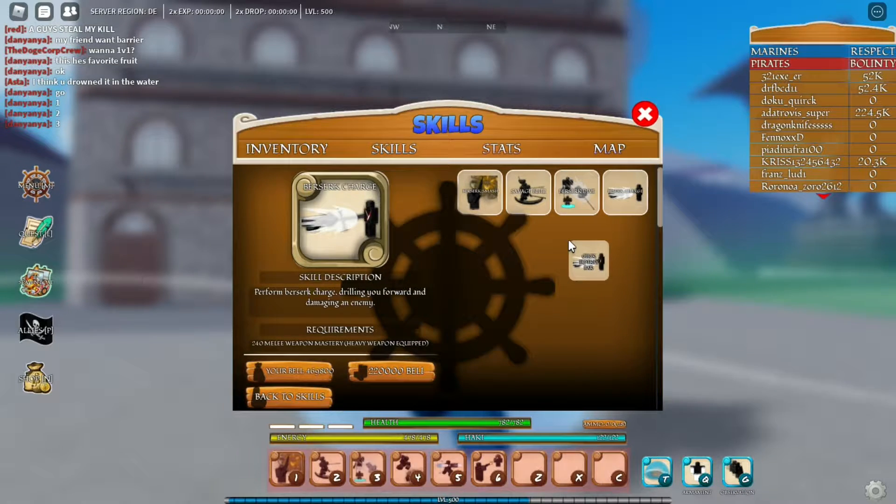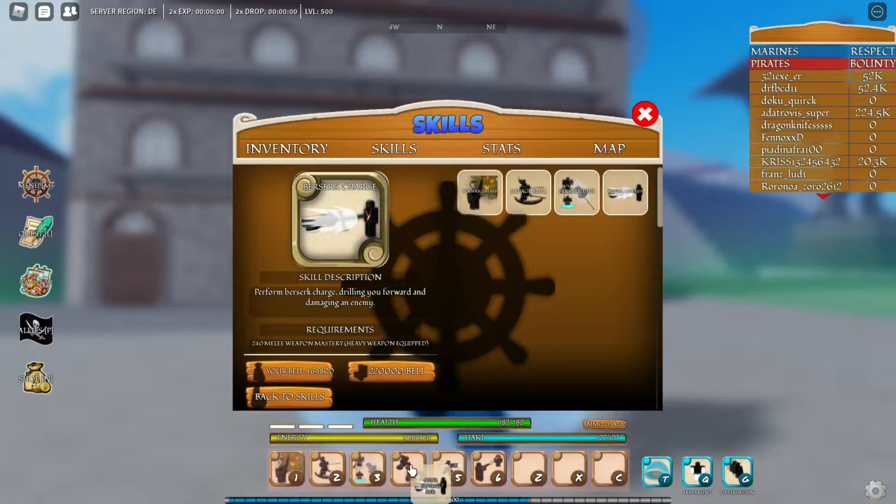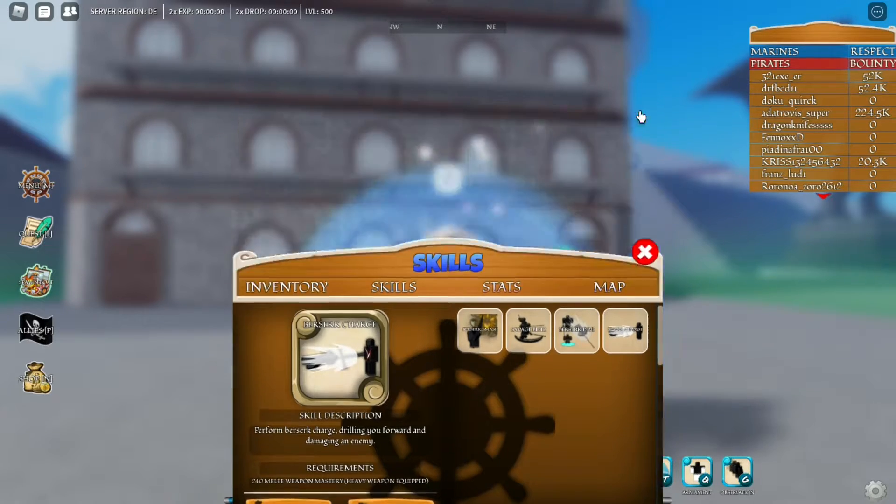The last and final skill is Berserk Charge. What this does is you go straight forward toward your enemy and damage them. The requirements for this are 240 Milli Weapon Mastery and 220,000 Belly.